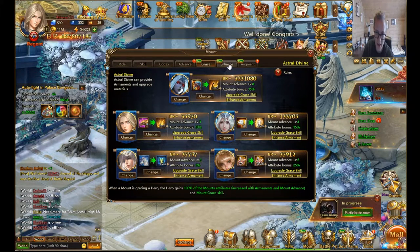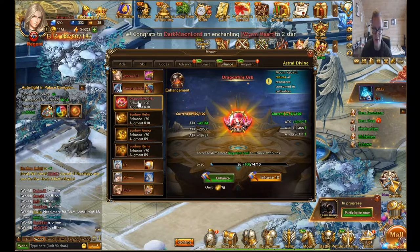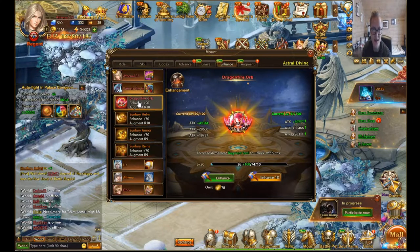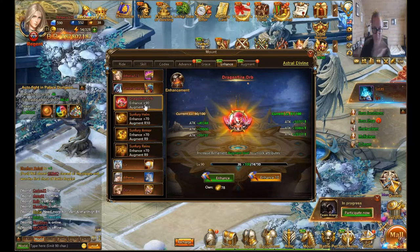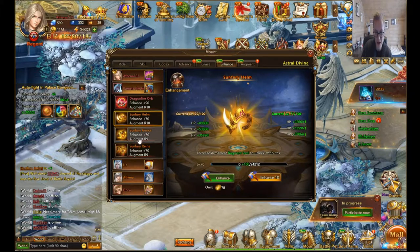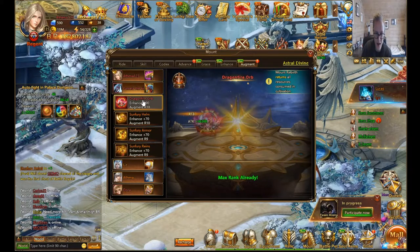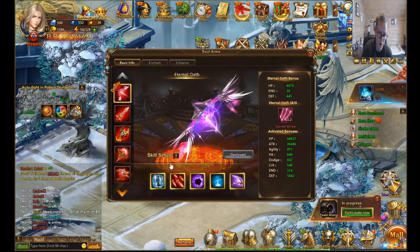For mount augments, focus on the orb first — get it to enhance 50 or 60 and augment 8 as soon as you can. Then focus on helm, getting it to around plus 30 or 40 with R5 to unlock the second buff at least. These two other slots can be focused on later as they're not as impactful.